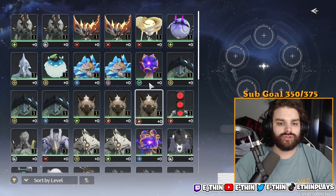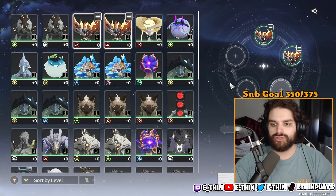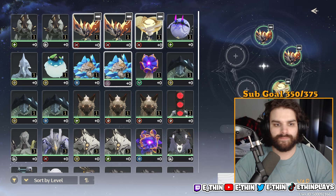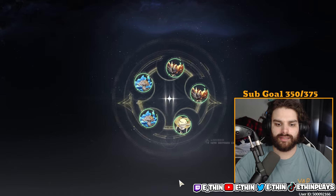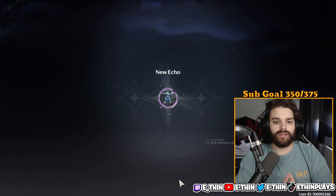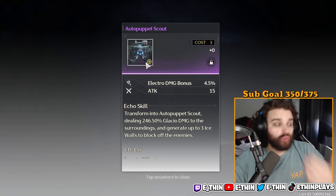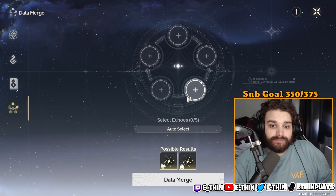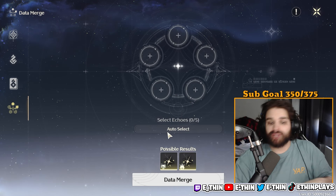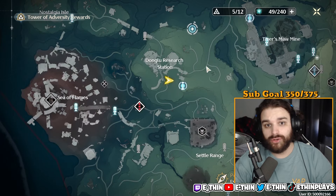Inside the databank you're also able to select echoes and merge them. I put four echoes together and did a data merge — it created a four-star electro echo with an aero damage bonus main stat and an attack substat. So if you run out of echoes to farm in your world, you can combine five echoes and cook up a new one.